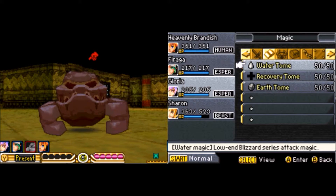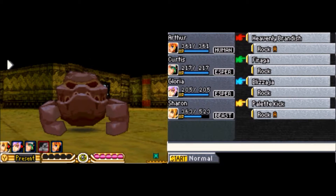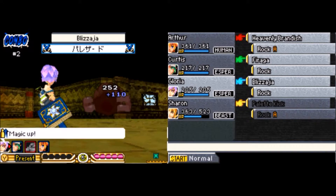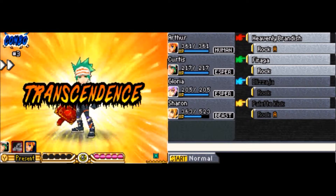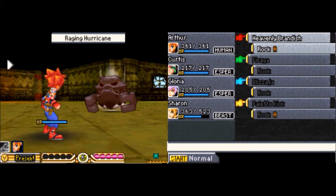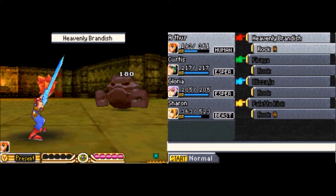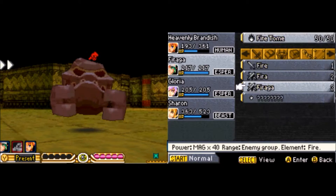Just go there. He's weak to water, as usual. There we go! C-c-c-combo! This guy isn't that difficult. He has a decent amount of HP but it's nothing you can't handle. Ooh, Transcendence! I was expecting a lot more from that — that was kind of crummy. Just keep on attacking against this guy. It's really nothing too hard.